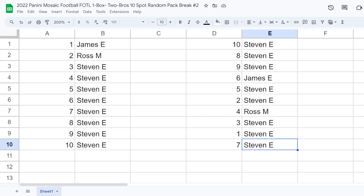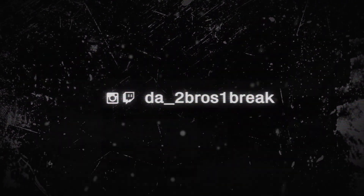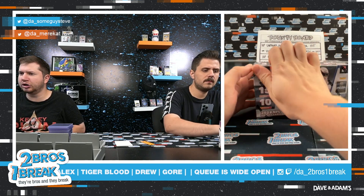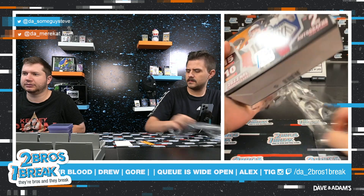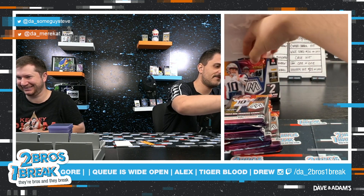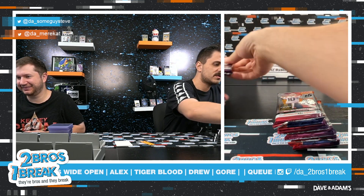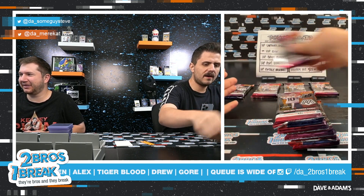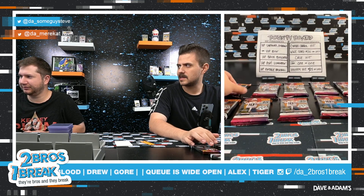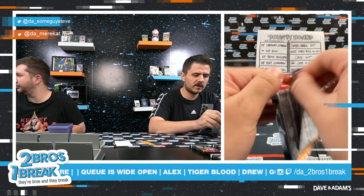Let's get right to it. First off the line, Two Pros group break. All right, good luck everybody. Here we go guys — side left and side right, empty box. Spot number 1, 2, 3, 4, and 5. Spot 6, 7, 8, 9, and 10. Good luck everybody. Stephen E. with spot number 1. Let's get it. Good luck guys — we're looking for two autos and two first-off-the-line parallels.